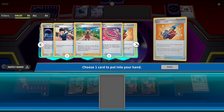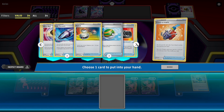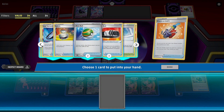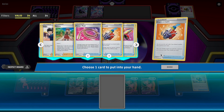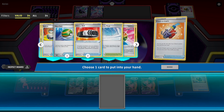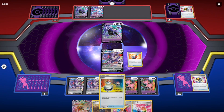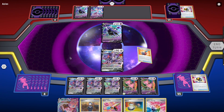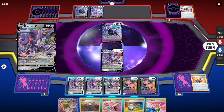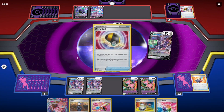Should I play Judge? He has two cards in hand — I should probably not play a Judge. It's a shame that I cannot evolve my Mew on turn one. There's one Switch and two Escape Ropes still in the deck. Should I get a Choice Belt? I should probably not get a Choice Belt because I have the pills, so I'm gonna take the Switch. Some pills are useful. I'm not gonna play this Switch yet because there's no reason.